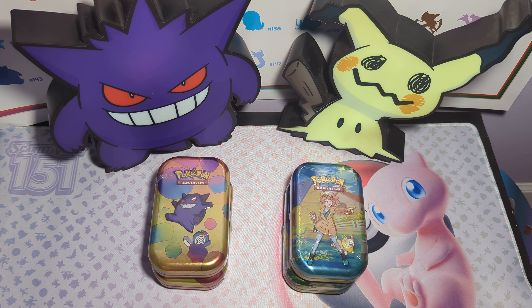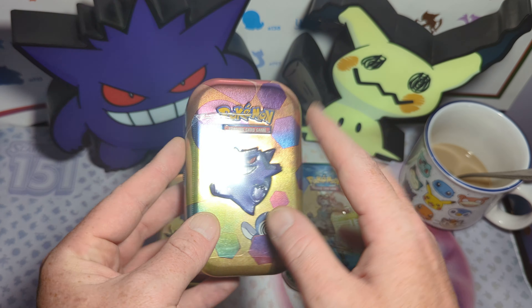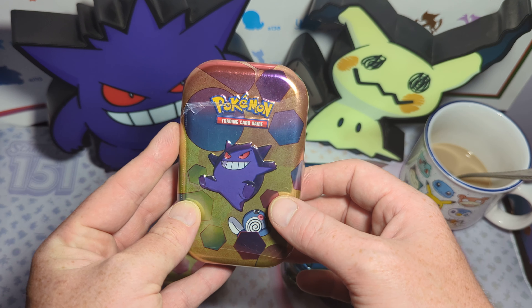Right off the bat, I want to say Crown Zenith is probably way better with the pull rates. Full disclosure, I've opened up 8 tins of different kinds and pulled nothing. So I have no idea what the hit rate is on these mini tins, but we're going to find out. And this one already looks like it's bursting open. Let's get this pack battle on — Crown Zenith versus 151.